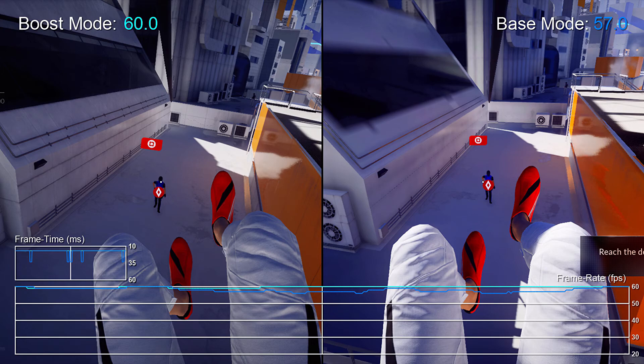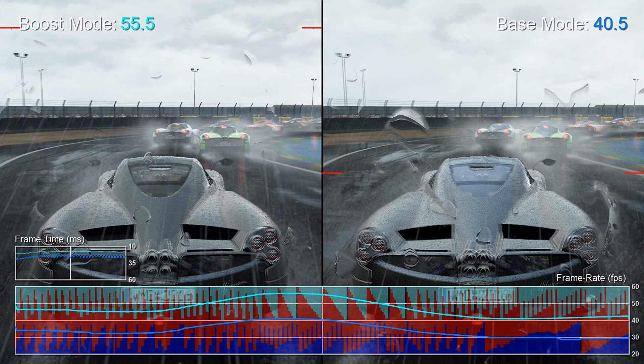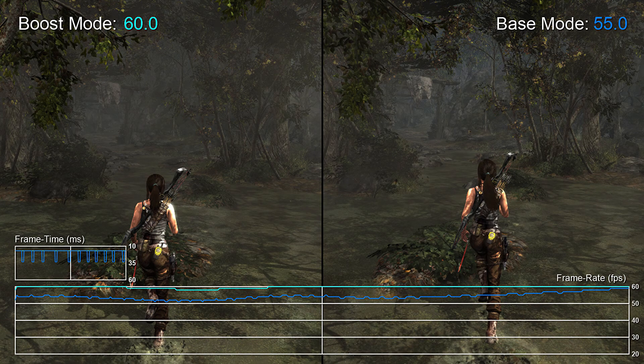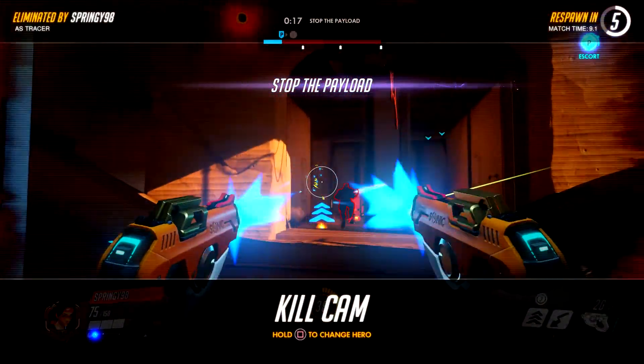Mirror's Edge Catalyst runs at 57 FPS on the PS4 and 60 FPS on the PS4 Pro — a small 5% increase. Project Cars on the PS4 runs at 40.5 FPS, and with Boost Mode it's 55.5 FPS, giving a 27% increase. Shantae runs at 50 FPS on the PS4, and 60 FPS on the PS4 Pro with Boost Mode — a 17% increase. Finally, Tomb Raider: Definitive Edition runs at 55 FPS on the PS4, and 60 FPS with Boost Mode — an 8.4% increase. So hopefully that gives you some indication of how PS4 Boost Mode works.